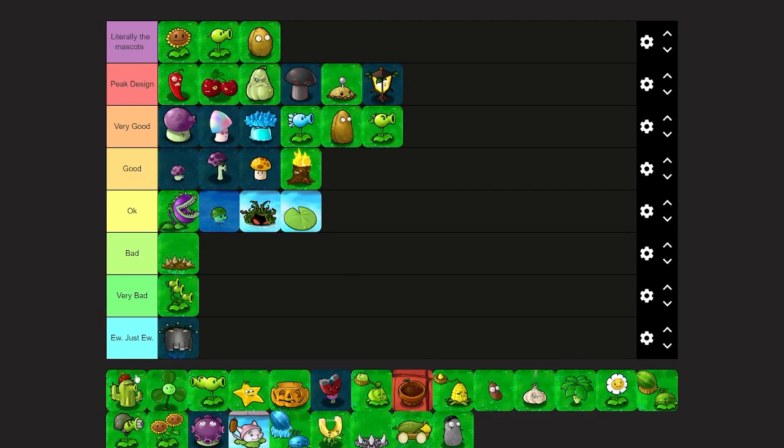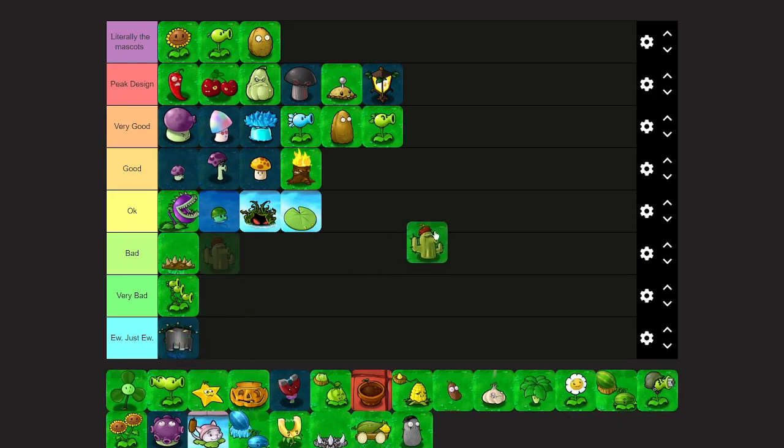Cactus is very recognizable — it's on the title screen for a reason. It's a pretty solid design, very inspired from its namesake: little arm stubby things, looks just like a cactus. It is just a cactus at the end of the day. I think low good — it's not just okay, it's good, but it wouldn't be just to put it at the top of okay.